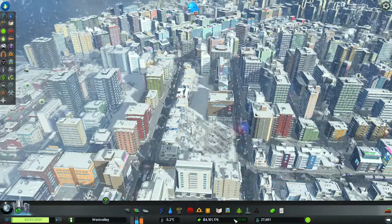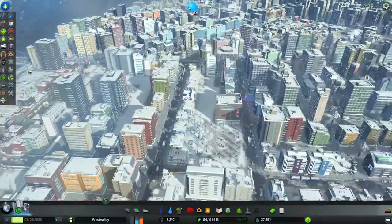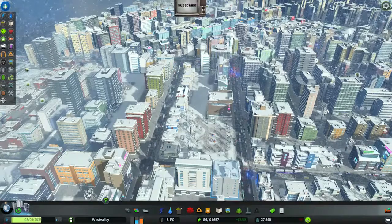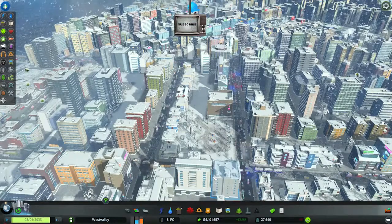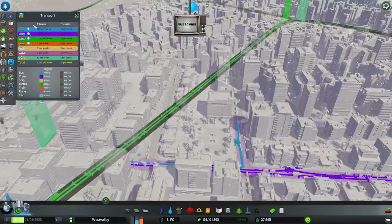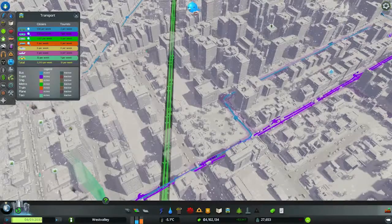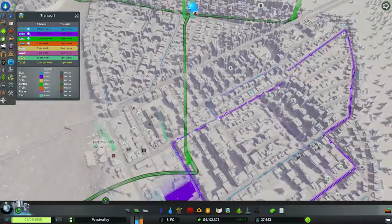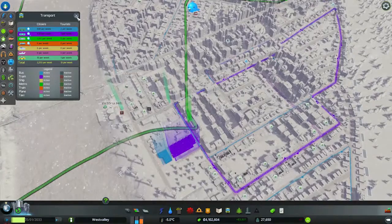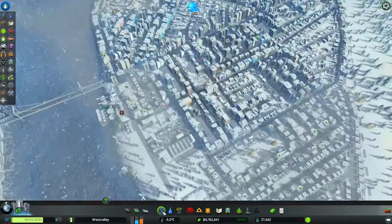Trams add a whole slew of new transport options. It's kind of hard to see the tram route at the moment given the snow, but I thought I'd start with it snowing given that that's the major selling point of this particular expansion. I've done my usual trick of setting up a burner city in order to generate the cache, in order to do something a little bit more splendid. The purple line here is our tram route, just going around this middle section. Let's show you the whole thing and then I'll talk you through some of the features included in this expansion.